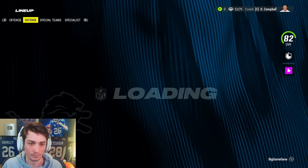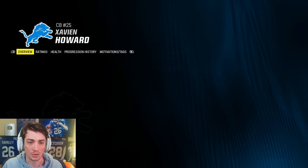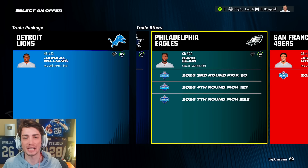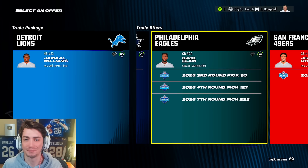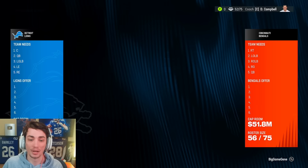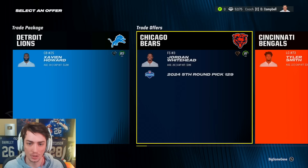Bobby Okereke maybe. Zavian Howard is actually 30 now, so it definitely makes sense to trade him. We need to recoup some value. Jamal Williams can get us Kier Elam. I know it seems weird to go from an 85 overall down to a 76, but we're picking up a third, a fourth, and a seventh next year. Kier Elam is only 22 years old, star or better development, and won't be one of the highest overall players on our team for quite some time. We need help at corner, and we are not quite done yet.